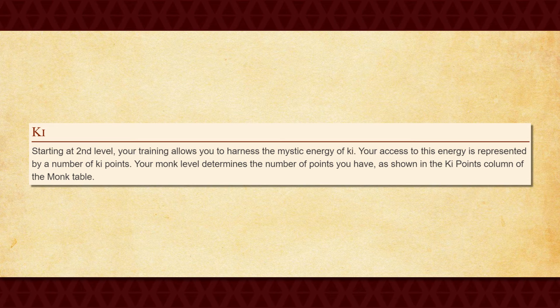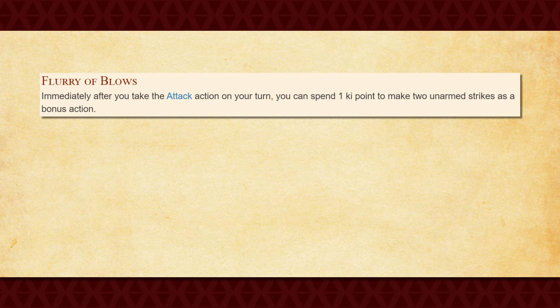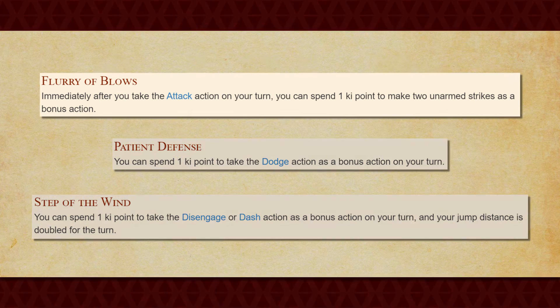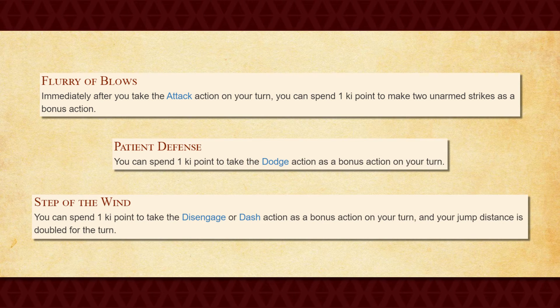Anyway, at second level you get Ki, which gives you an expendable resource pool equal to your monk's level. You also gain a few uses for your Ki, allowing you to use your bonus action to spend one Ki point to do a variety of different things. Oh, and you get all your Ki points back after a short rest. With Flurry of Blows, you can make two unarmed strikes instead of the usual one after making an attack. With Patient Defense, you can take the dodge action. And with Step of the Wind, you can take the disengage or dash action while also doubling your maximum jump distance. Honestly, all of these options are pretty good, especially Flurry of Blows, as that will allow you to attack up to three times in a single turn at only second level.